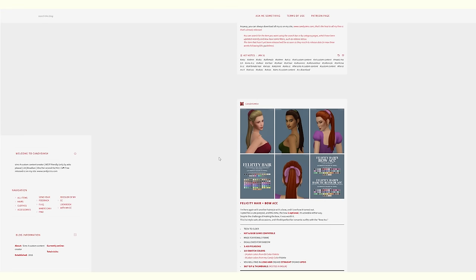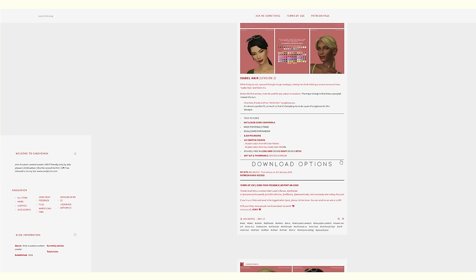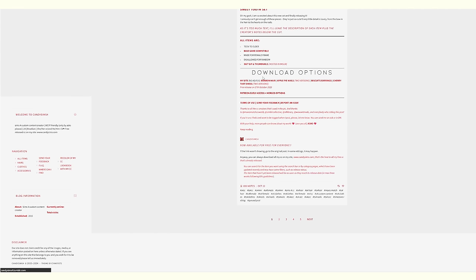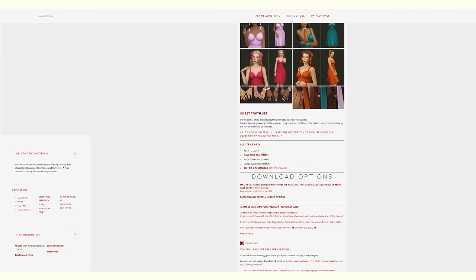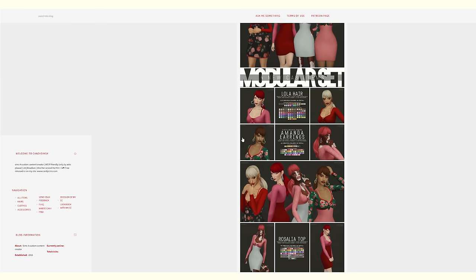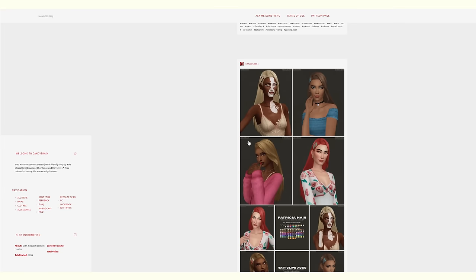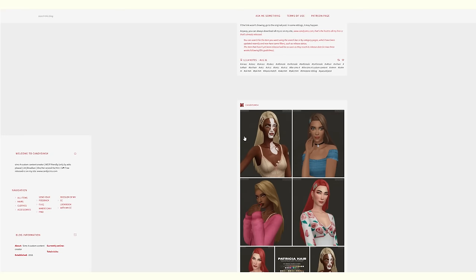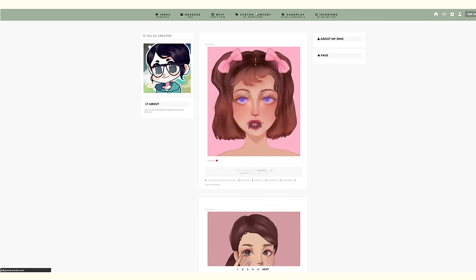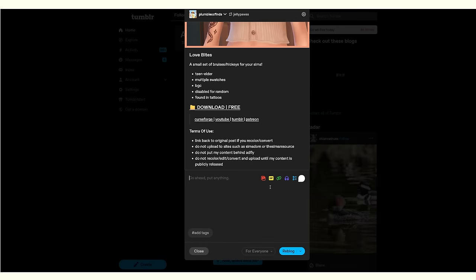Downloading all this custom content is making me very excited to start my new let's play — my new family legacy. I don't want to promise ten generations in case I can't, but I'll try to do as much as I can. Seeing all this custom content is giving me ideas for how I want to dress the founder. I want to create her with you guys — I really want to focus on this being our legacy, not just mine.